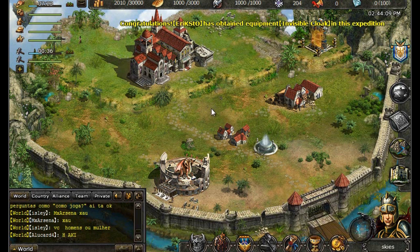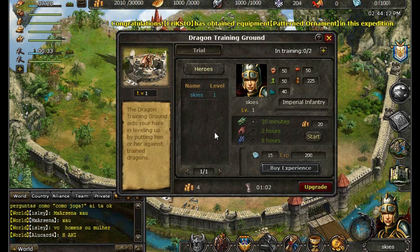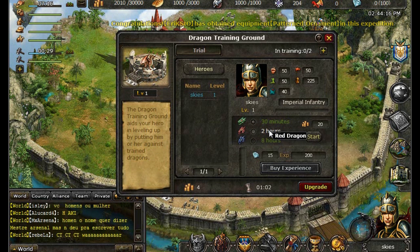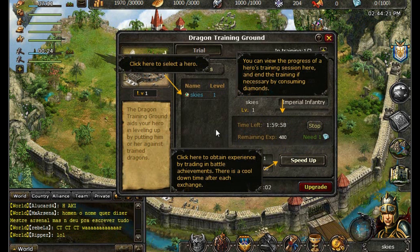Now let's make your heroes stronger for battle. Click on the Dragon Training Grounds. Placing your hero in the Dragon Training Grounds will increase the amount of experience they earn, as well as their levels. Increased levels means an increased number of troops that will join you in battle.